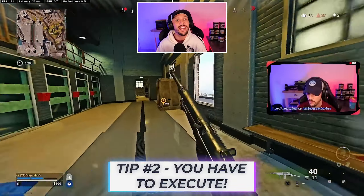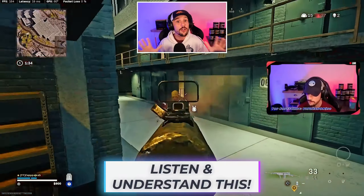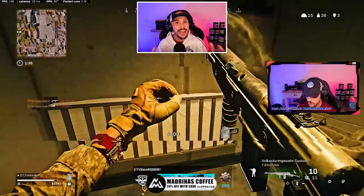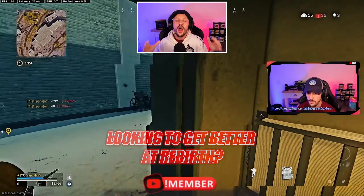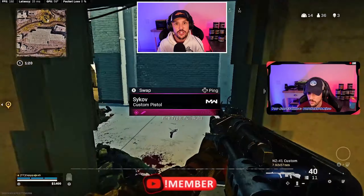Let's talk today about how to fight outnumbered. I know that a lot of you want to start to split from your squad and start to 1v2, 1v3, and 1v4 so that you can get more kills. So today we're going to be doing a hybrid breakdown. I'm going to be giving you some insight into my thought process and gameplay strategy when I know that I'm fighting outnumbered, while also breaking down this game right here, which is a 25-kill solo trios win on Rebirth.